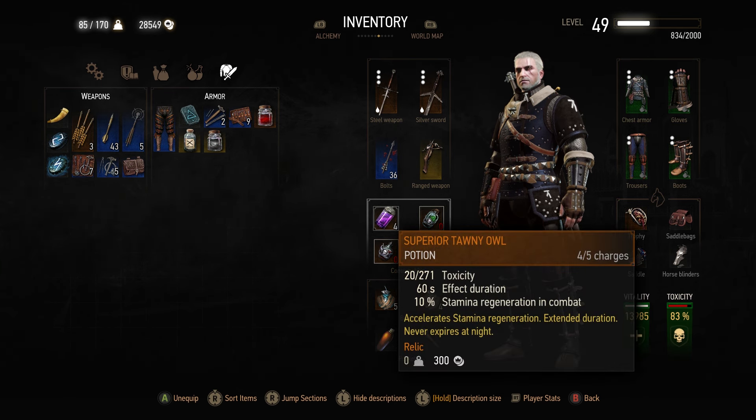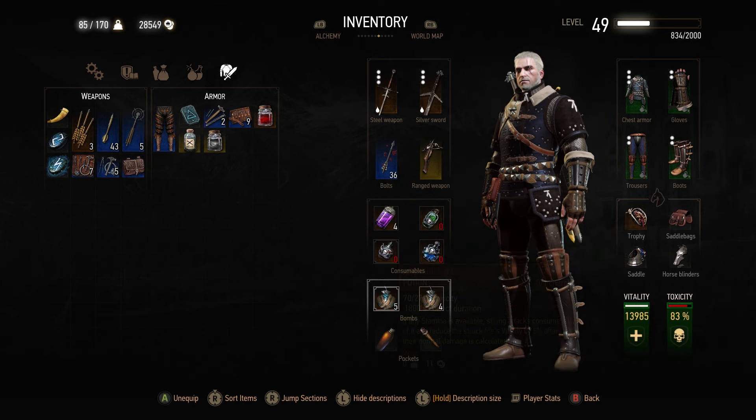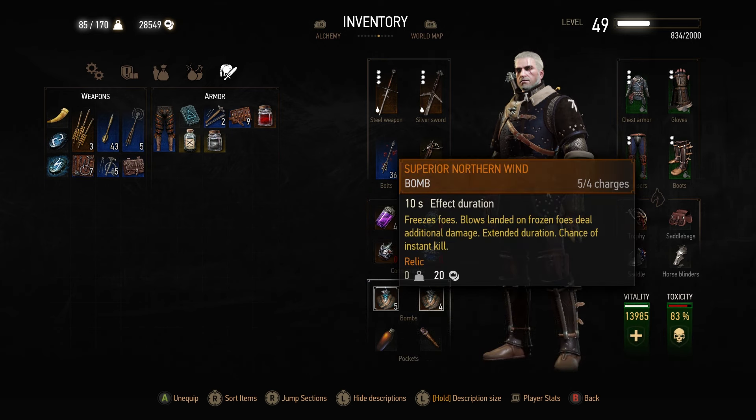As for the main potion we have on our hotbar, we're running Superior Tawny Oil. We already have fantastic Stamina Regeneration through using light armor, but with Superior Tawny Oil our Stamina Regen is so fast that we can basically just freely spam signs in combat without really having to worry about Stamina at all. The one bomb I always have on is Superior Northern Wind — it really is fantastic when you level this up. It'll freeze everything for 10 seconds, absolutely devastating when taking on larger groups of enemies, and on top of that it gives us the chance of an instant kill — always fun against large groups like the Hanses in Blood and Wine.